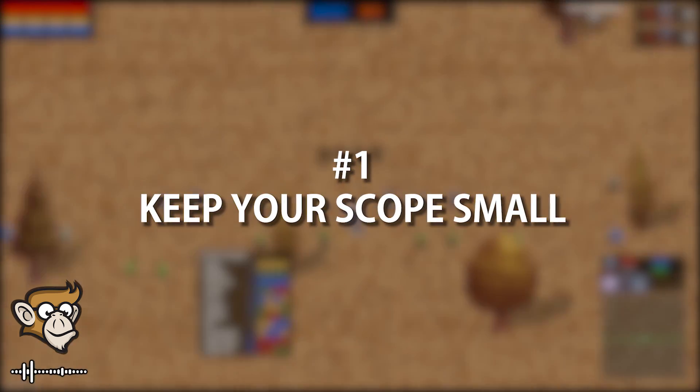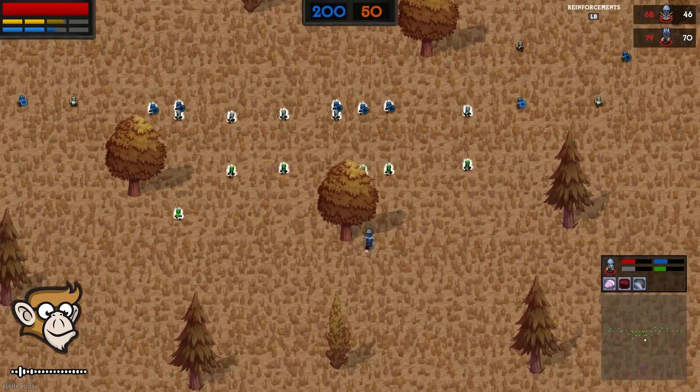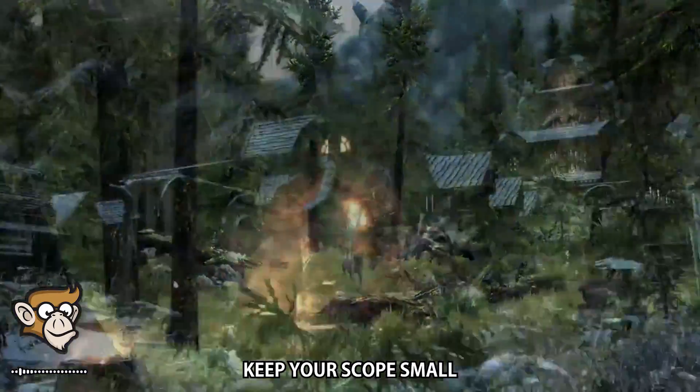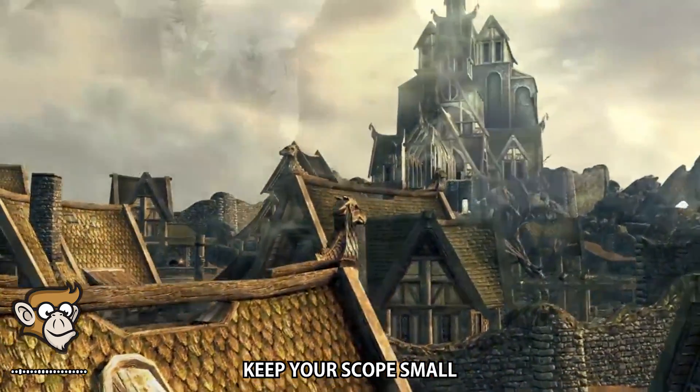Tip number 1: keep your scope small. This is the most important tip. Design something you can make in a month and then cut it in half. Most people make the mistake of thinking too big and wanting to make something like GTA or Skyrim or a massive MMO for their first game and eventually end up with nothing.